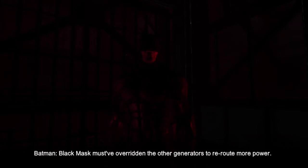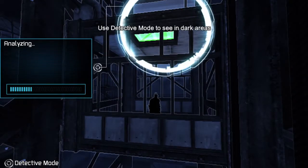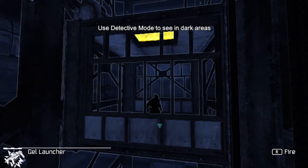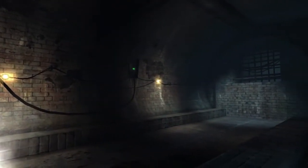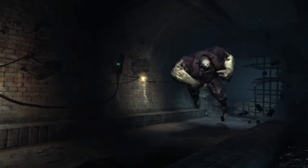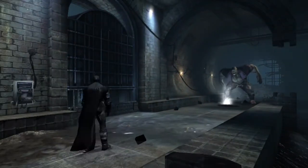Black Mask must have overridden the other generators to reroute more power. The power has been rerouted from the elevator, so Batman will need to find another way down. Even though the room is blacked out, use detective mode to help you navigate through the dark.